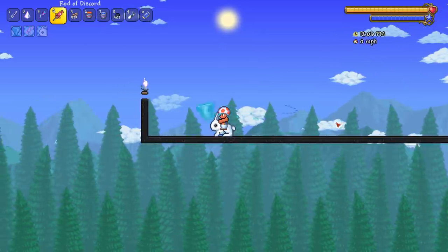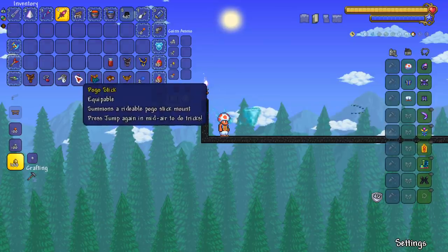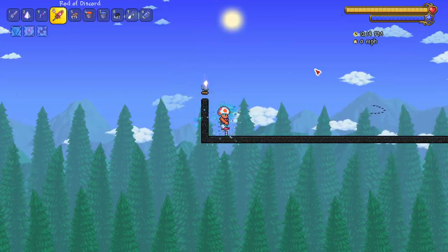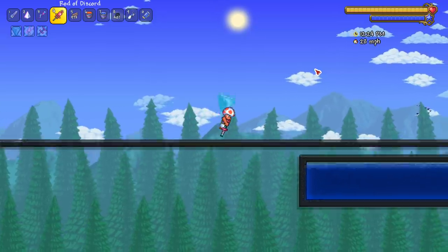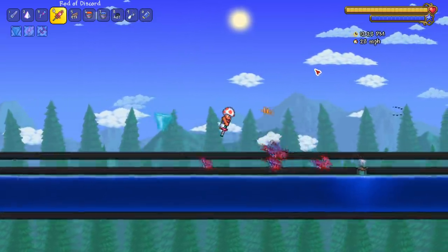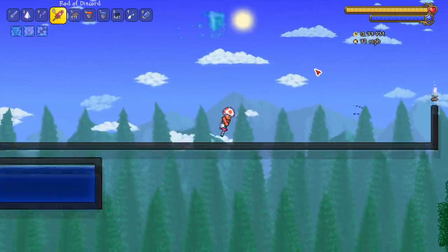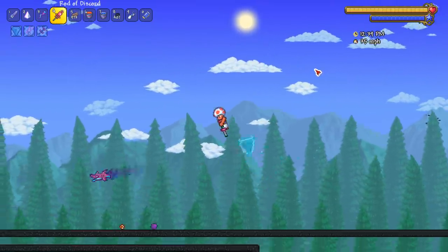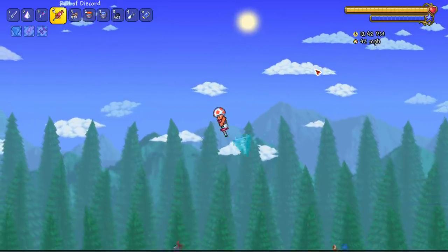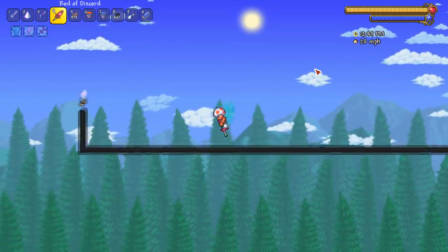We obviously won't be testing mine carts in this video since I just did a video about them. Next up the Pogo Stick, one of the cooler mounts added. Just holding right it hits a nice 29 miles per hour, but if I press space — oh yeah, this goes to 42! You can do tricks on it. So 42 pressing space, 29 just holding left and right — very nice.